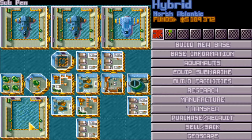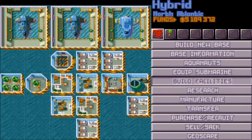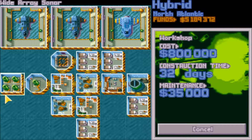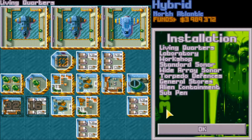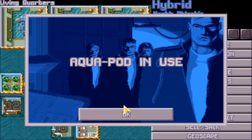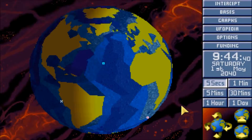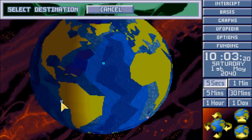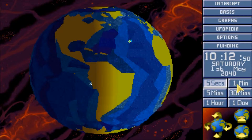We can remove this subpen and build a workshop, another living quarters, and some more general stores. Let me see if I can remove this too - no, well anyway, let's head down to the craft.